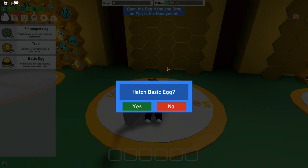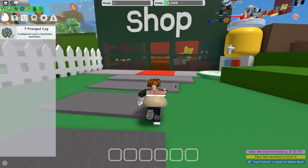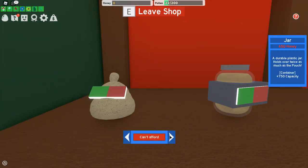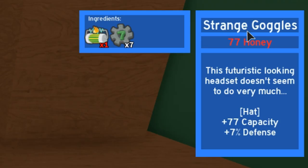Click the redeem button and at the bottom right you'll see you got one seven-pronged cog, as well as some buffs — but if you're just doing it for the event that doesn't really matter. Go to your items and all seven are there. Now that we have the seven-pronged cogs, head to the shop near the spawn, press E to open it, and scroll all the way down until you see a pair of goggles known as the Strange Goggles.